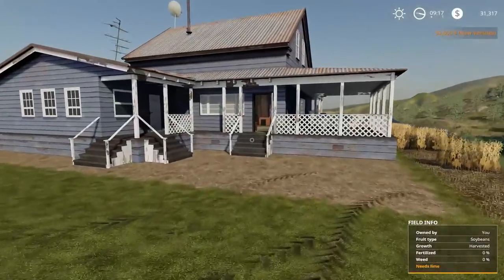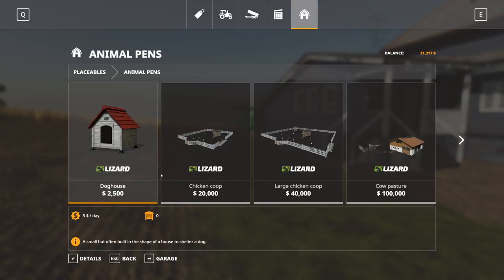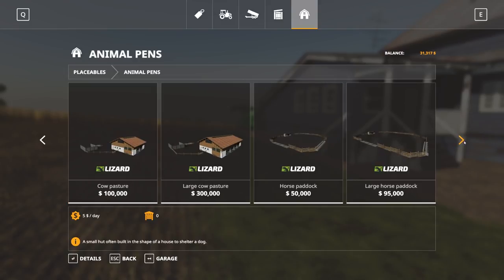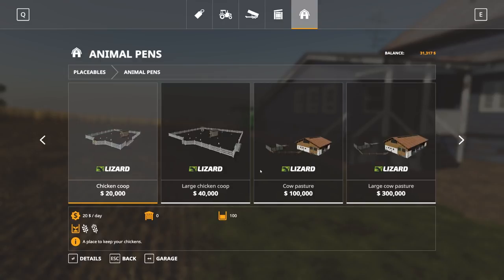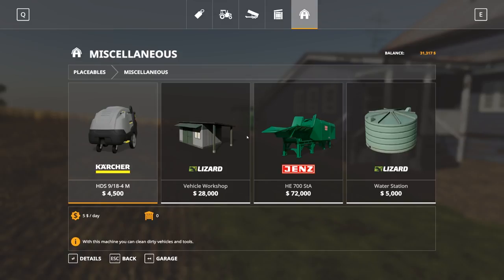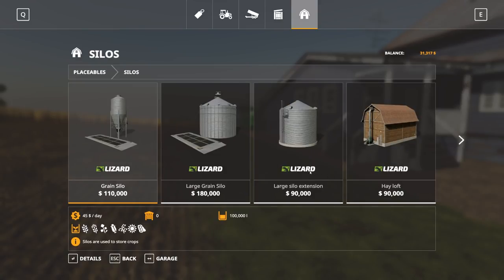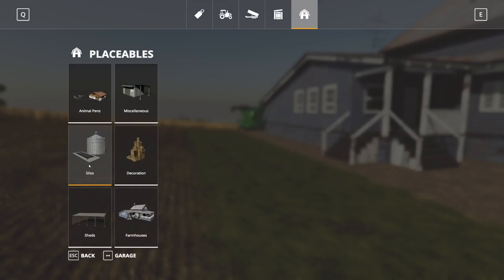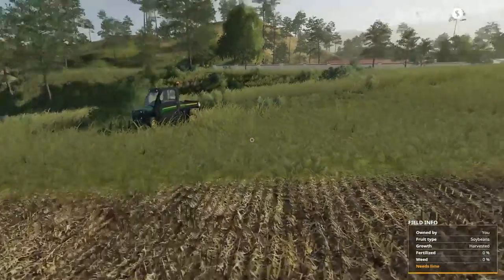All right, so now we're down to $31,000. Let's see what we can do with that to place some stuff down. Animal pens, chicken coop - $20,000. Doghouse - can't do that yet, we gotta wait till full release. Paddocks, large pastures - oh my gosh those are huge. We got chipper, water stations, vehicle workshops, pressure washer, silos, bunkers, hayloft, grain silos. How much is a grain silo? $110,000 - so we can't store yet.